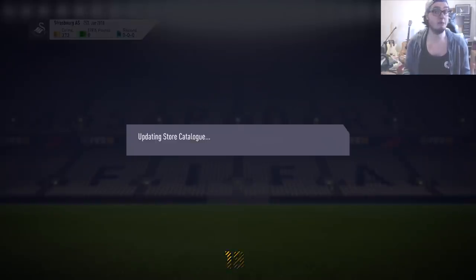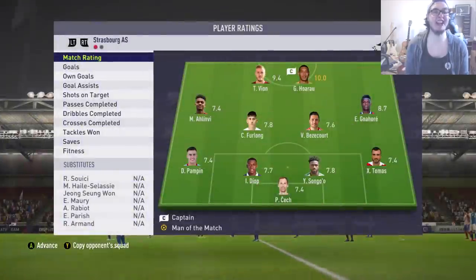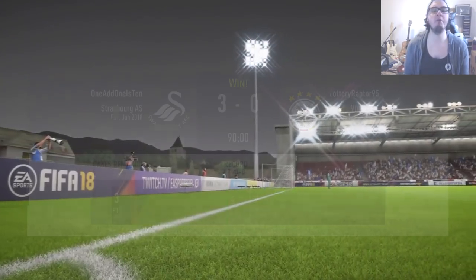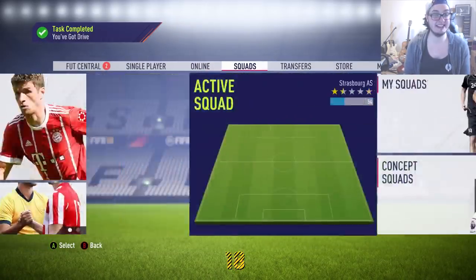Those two packs weren't fantastic for us, but it doesn't matter - we just jump straight back into another game. The next game is a fairly quick one. I think we lasted about 19 minutes before we got the rage quit, which is brilliant - that's what we want for this series. We just want to get as many coins as we can, as quickly as we can. That puts us up to just under 1,600 coins.